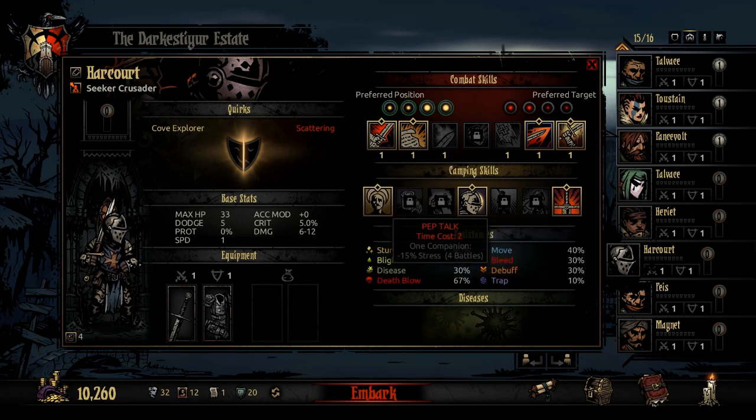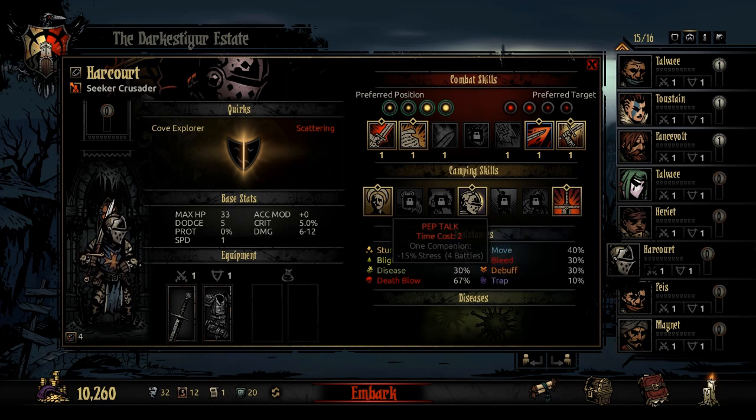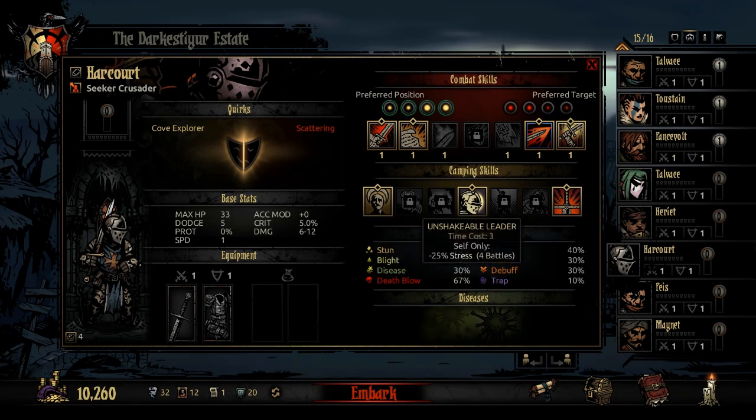His camping skills aren't really important — some are a bit too expensive for what they do, like Zealous Speed costing 5. His best camping skill is probably Zealous Vigil: it takes 25 stress off himself, and importantly it prevents a nighttime ambush. The last thing you need after camping is to come out and get ambushed, wiping out all the stress you just healed.